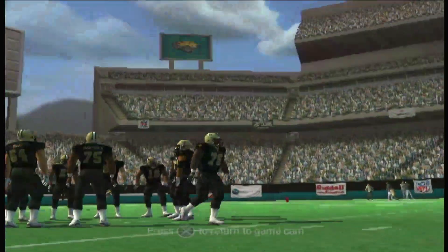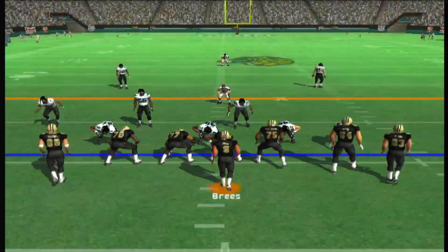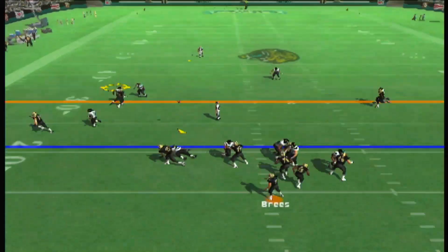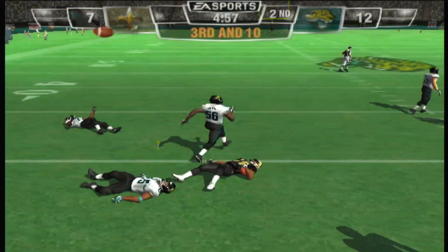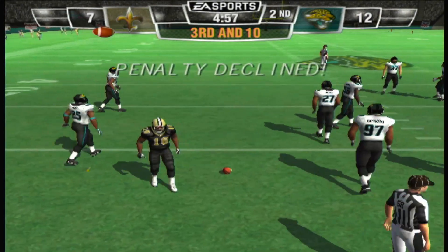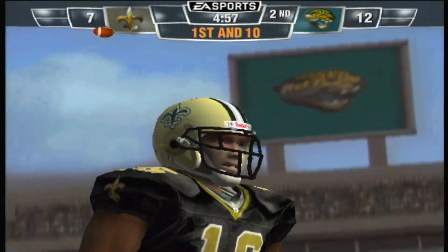Third and 10 at the 21-yard line. They come out in a nickel, back to throw, pass completed — and this one appears to be on the defense. Let's go down to the field for the official call: pass interference on the defense, number 29. First down.